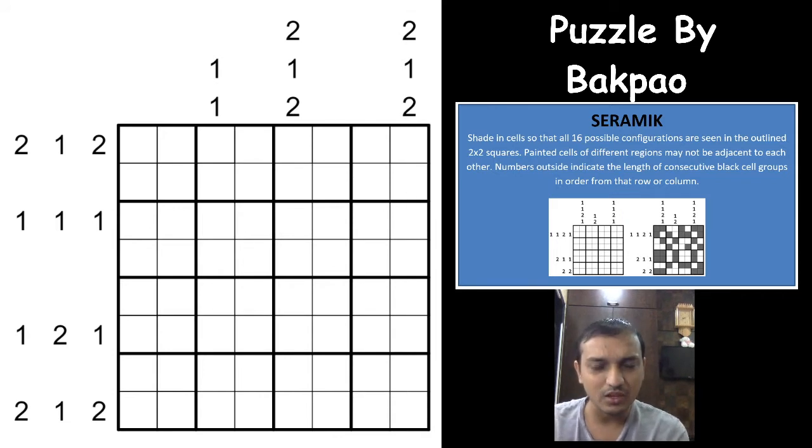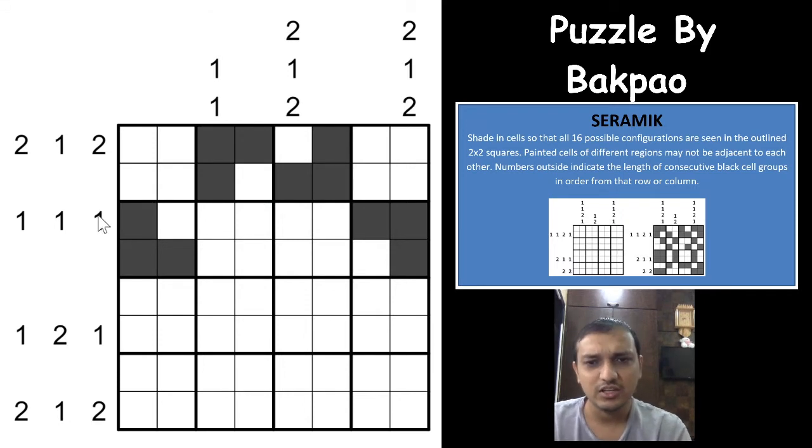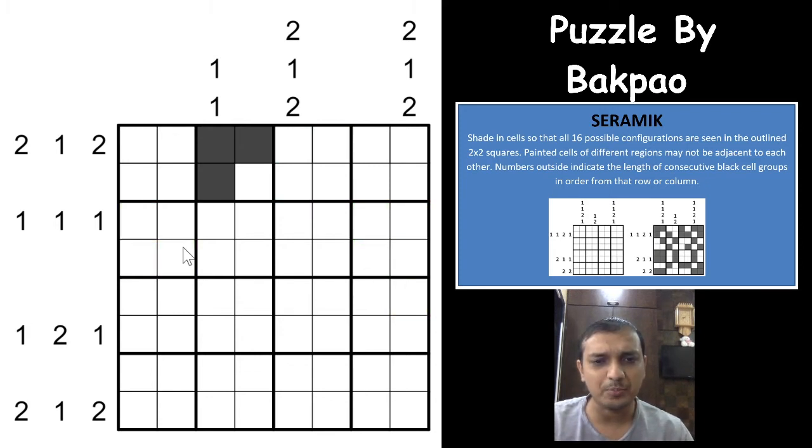Coming on to this puzzle — it's a shading puzzle genre with exactly 16 two-by-two regions. You have to shade cells in each region such that each two-by-two region has a different configuration than all the others in the grid. For example, one configuration is shading all four cells. For three shaded cells, there are four different patterns — this one, this one, this one, and this one — all four regions are different from each other.